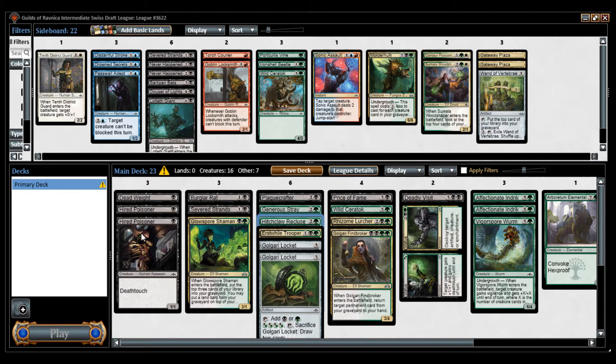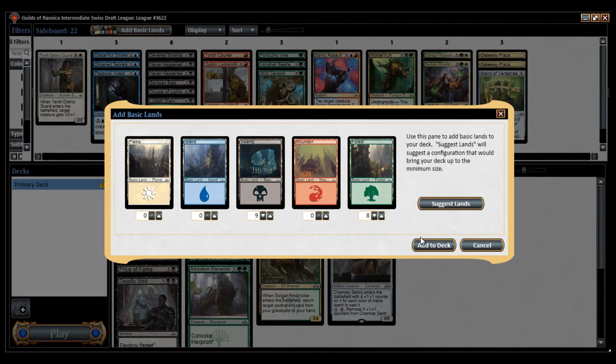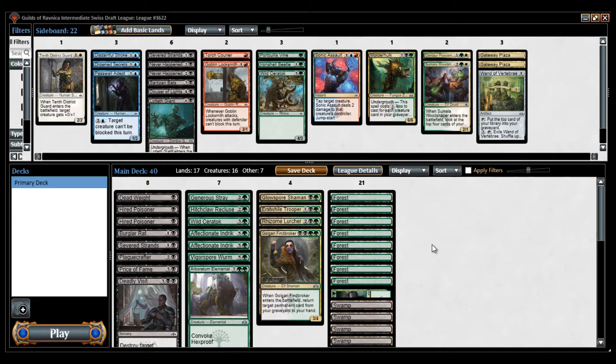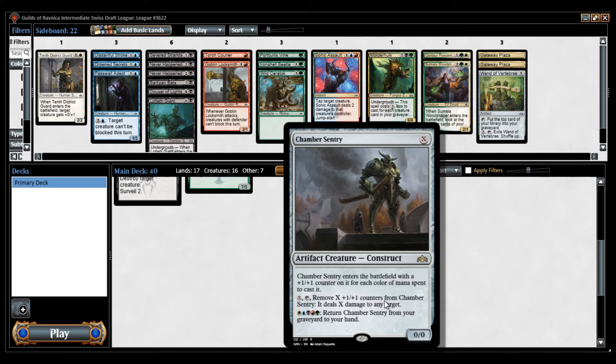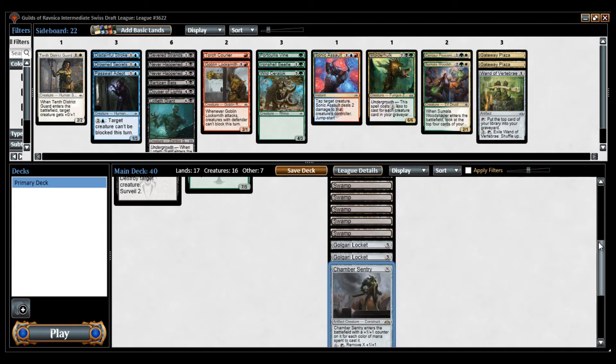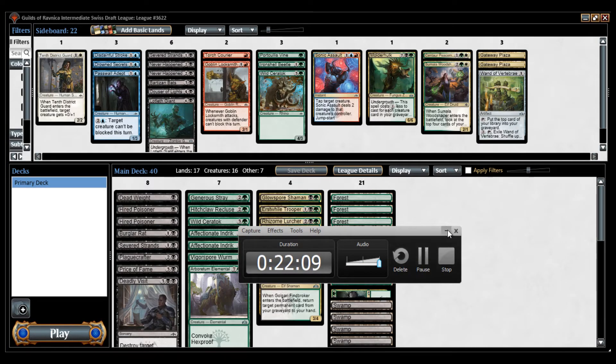We're playing against a deck with a lot of flyers — we got to sideboard out some Hypnotic Poisoners. Didn't get a Golgari Locket, so it looks like a pretty easy 9 swamps, 8 forests. Mana base — 9 Swamps. Chamber Sentry is a 2/2 for 2 if you have both colors, which you should. You can remove two counters to deal 2 damage to any target, which could be a flyer. Then it's a creature card in your graveyard. You're never gonna get it back, but it's a combination of being an early blocker and killing flyers. Let's play.